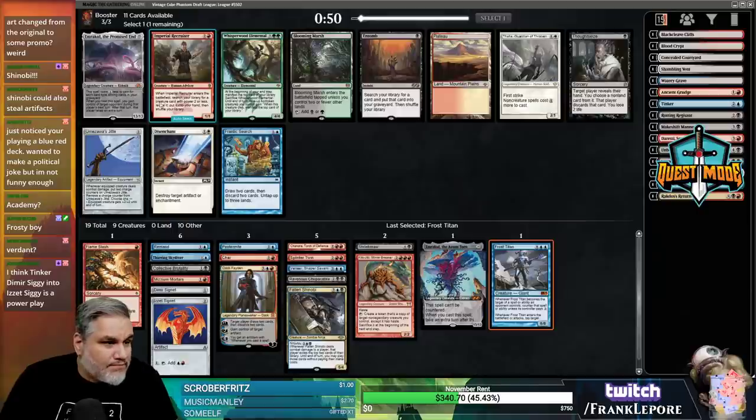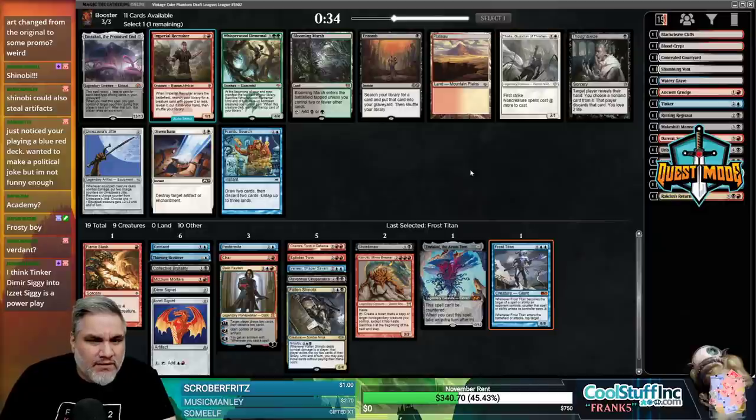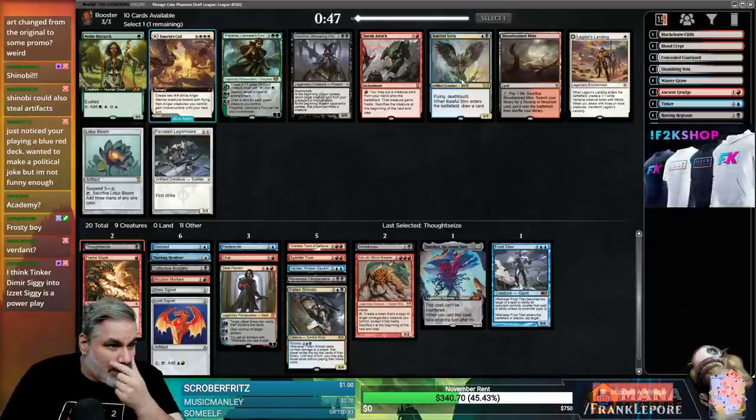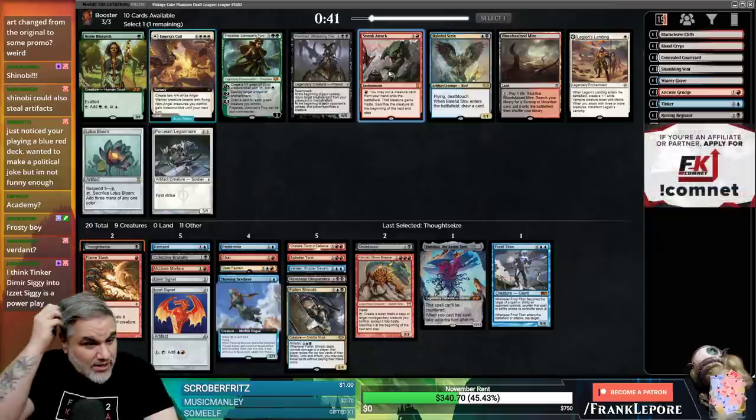Another Emrakul, Frantic Search, Imperial Recruiter - Recruiter does get Pestermite or Kiki-Jiki, which is interesting. Frantic Search isn't super exciting. With four mana we can go Frantic Search, discard Emrakul, Makeshift Mannequin. We can live that dream. It also might just be Thoughtseize. I think we're black enough for Thoughtseize. I also like Baleful Strix - Baleful Strix works really well with... oh, Sneak Attack!